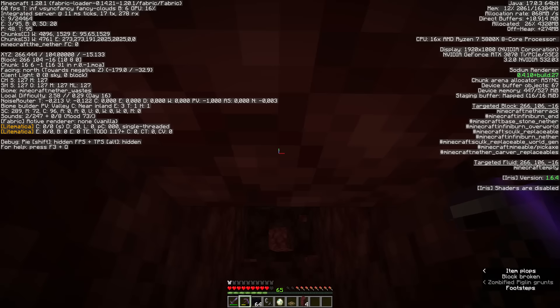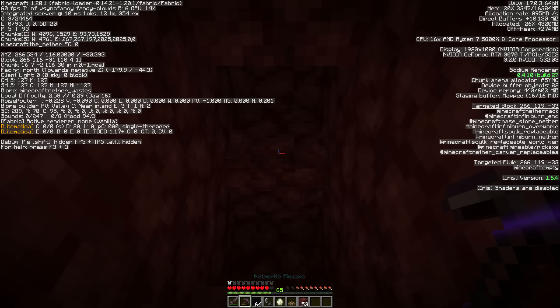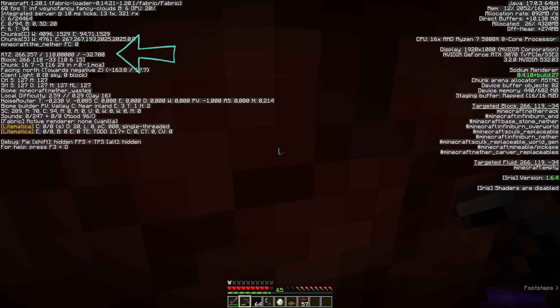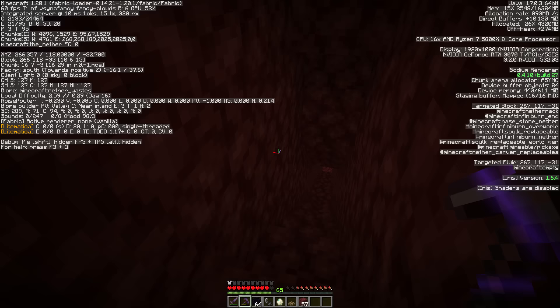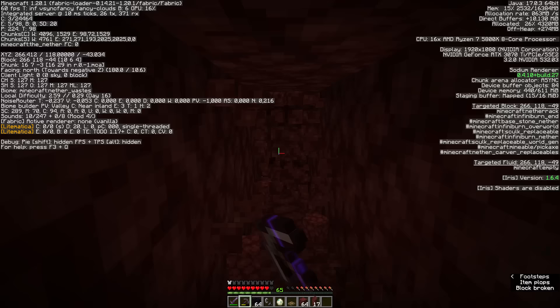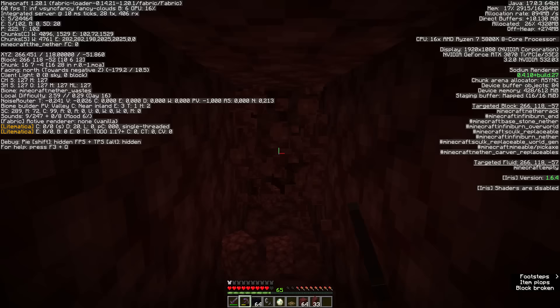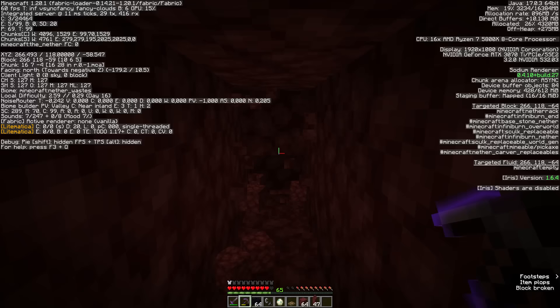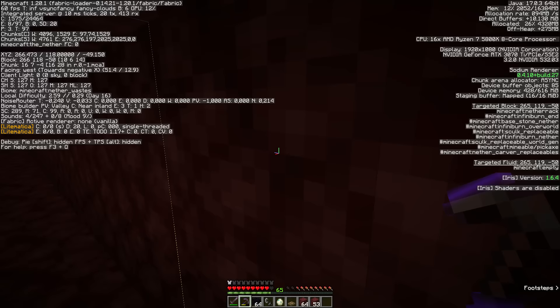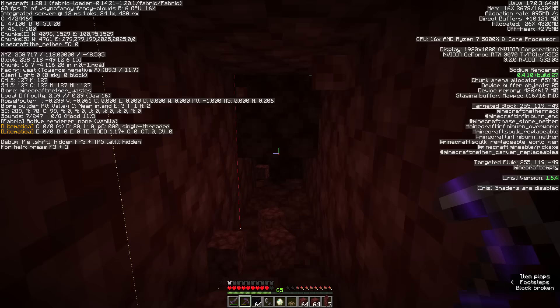To start off, find yourself a Nether Waste biome and go up to y-level 118. If you need help with this, press the F3 button to see the coordinates on the top left of your screen. Once you've gotten to y-level 118, press F3 together with G (F3 + G) to show the chunk borders. You want to dig out four chunks — a two-by-two chunk area — two blocks high, which is the same as a 32-by-32 area. To make this faster, get an Unbreaking 3, Efficiency 5 pickaxe.